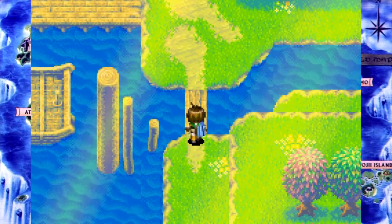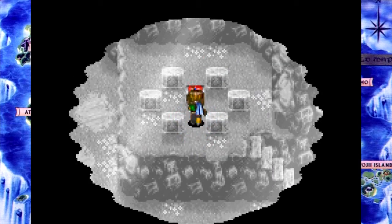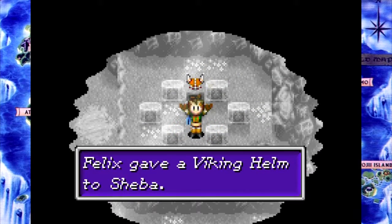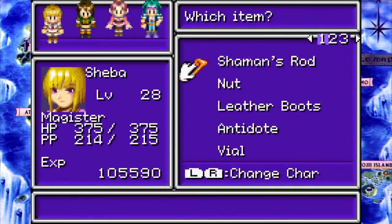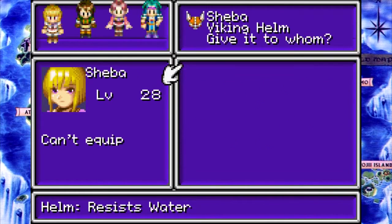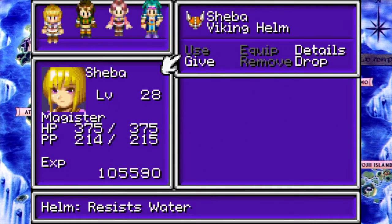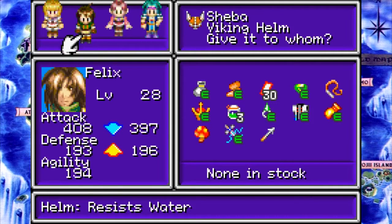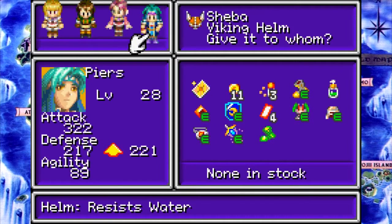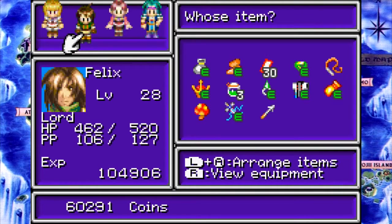Welcome to Champa! The Land of the Pirates. Also, Revealed! Ooh, a Viking helmet. A historically inaccurate Viking helmet - seriously, they did not have horns. Resist Water, but it doesn't increase attack power, which is a little unfortunate. Because first of all, this would be best on Jenna. And second of all, I'm not taking away Felix's attack increase helmet unless he gets a huge defense increase in return. So we'll give it to Piers instead, and he can just be even better at tanking water.